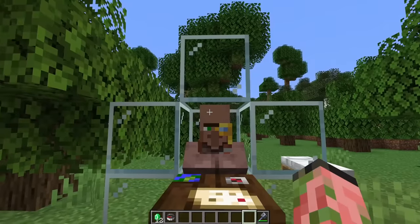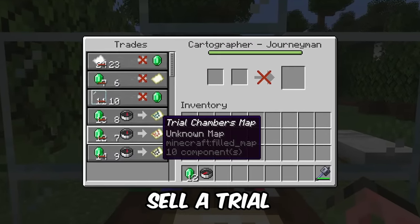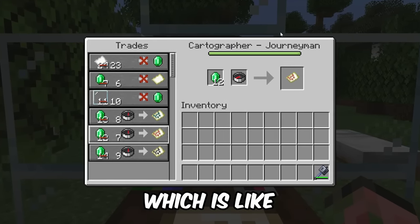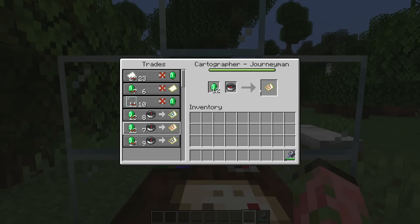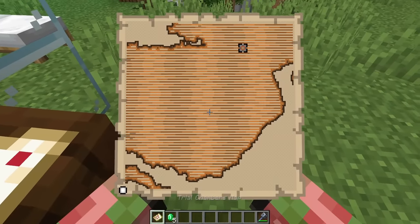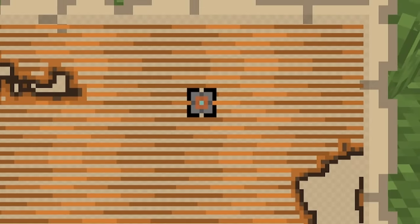Luckily, Mojang has made it so that cartographer villagers will now sell a trial chambers map. You can buy these at the journeyman level, which is like level three. So it's going to take a few trades to upgrade them to the proper level, but once you do, you'll be able to buy the trial chambers map, and of course, this will direct you to the nearest trial chamber.